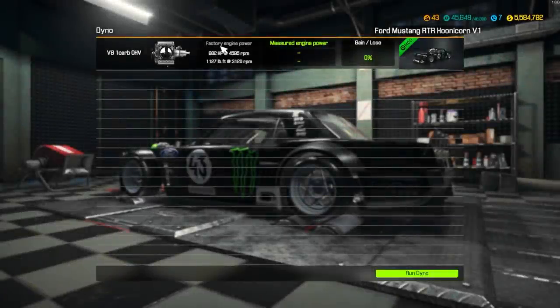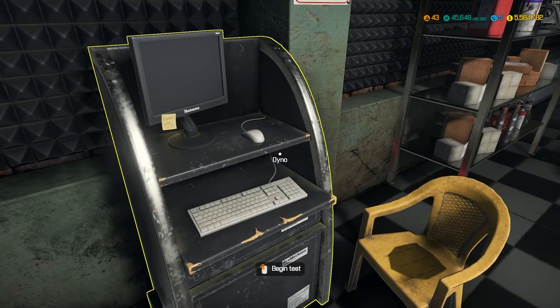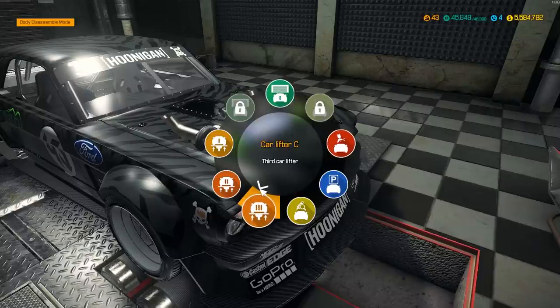Let's proceed with the dyno test. Factory engine horsepower: 882 horsepower, 1,127 foot pounds of torque. Let's run the dyno and see what we get. 1,483 horsepower, 1,877 pound feet of torque. I bought the standard tires because I thought it would be more fun, but there's no way — well, we'll see what it does. I'm excited to see.